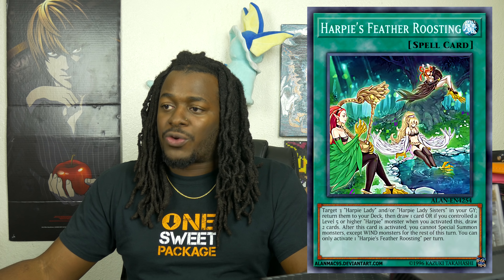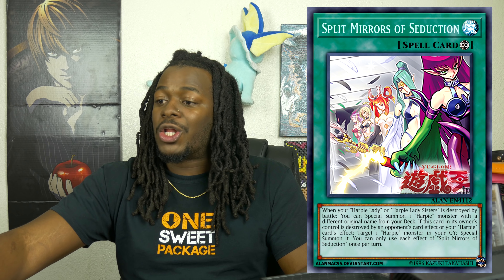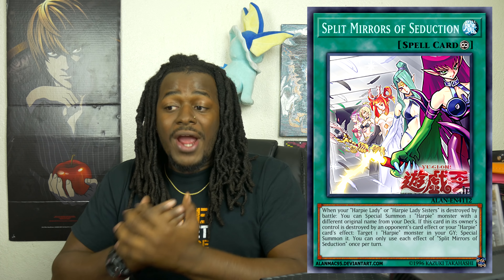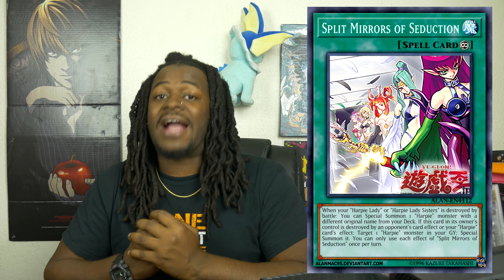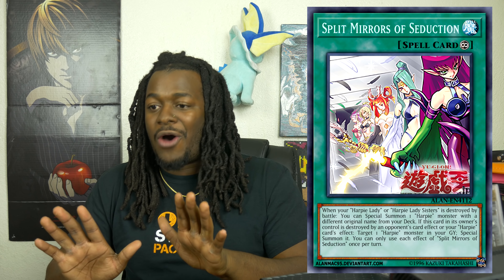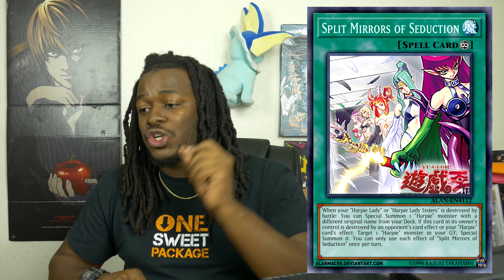Another card for the Harpy support is Alluring Mirror Split. It's a Continuous Spell card. When your Harpy Lady or Harpy Lady Sisters is in a losing battle, you can Special Summon a Harpy monster with a different original name from your deck. I'm not a fan of that effect — it's way too slow. But it does include Harpy Lady Sisters in its text, meaning it is searchable by Perfumer.